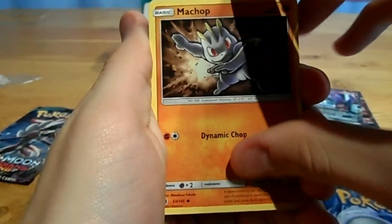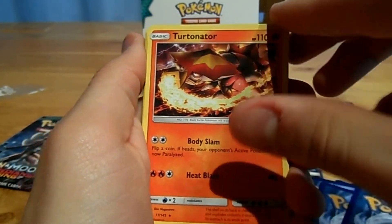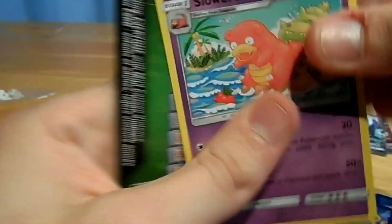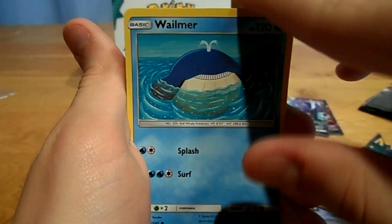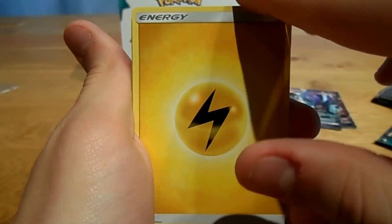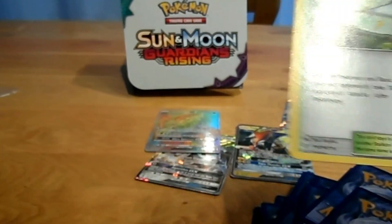Last two packs. Komoo GX booster pack: Munch Up, Wilmer, Stavl, Phantom, Helioptal, a Reverse Hakamo, a Turtonator Regular, Fairy Energy, a Lampent, a Machoke, and a Slowbro. Final pack, a Lightning Rock pack: Young Mo'o, Wimpot, a Machop, Wilmer, a Stavl, Mudbury Reversed, a Probopass, a Lightning Energy, a Whimsy Scott, a Fenelish, and an Aether Paradise Conservation Area.